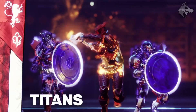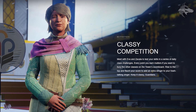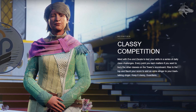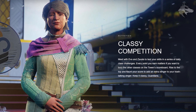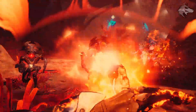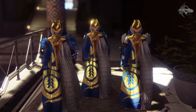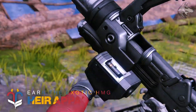It says 'Classy Competition' — meet with Eva and Zavala to test your skills in a series of daily class challenges. Every point you earn matters if you want to bury the other classes on the tower scoreboard. Daily challenges will be the core focus of the event, and there will probably be an element similar to earning XP. The class that gets the best score throughout the event will be on display.